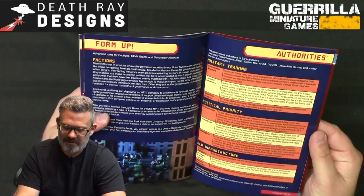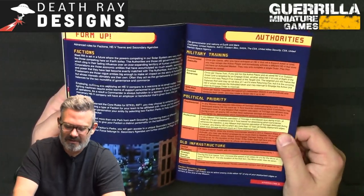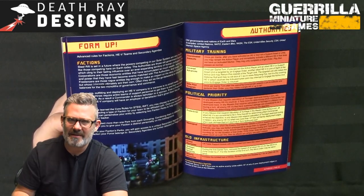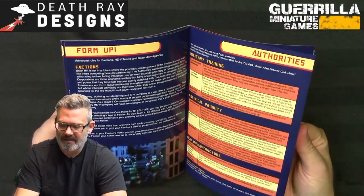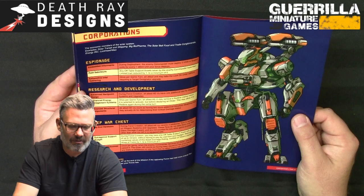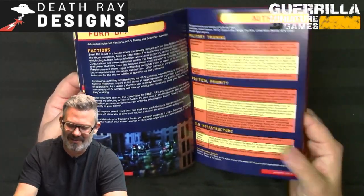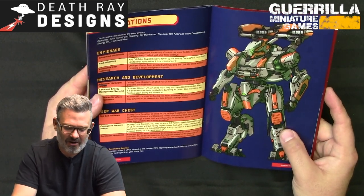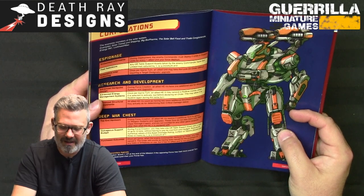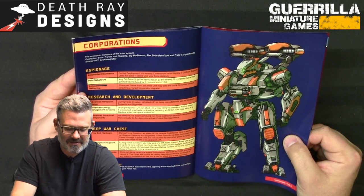Corporations have Espionage, Research and Development, and Deep War Chests as core trait categories. Espionage — Paid Saboteurs reduces the Limited trait of any off-table support assets by one. Top End Hardware gives all allied HEVs two additional tons to spend on weapons and upgrades during force creation. Purchased Outcomes lets you cancel one enemy order per game — it counts as issued for any traits but has no effect. Just once per game you can essentially say 'no, your guy doesn't do that.'